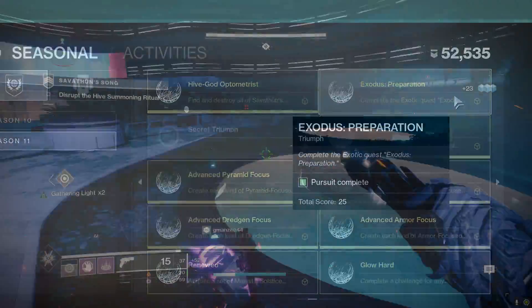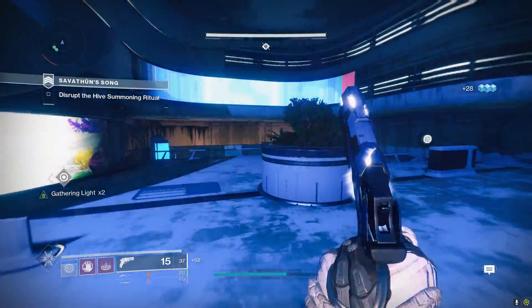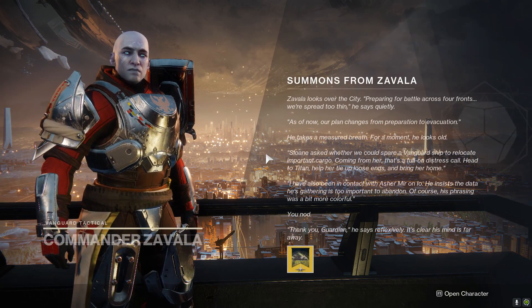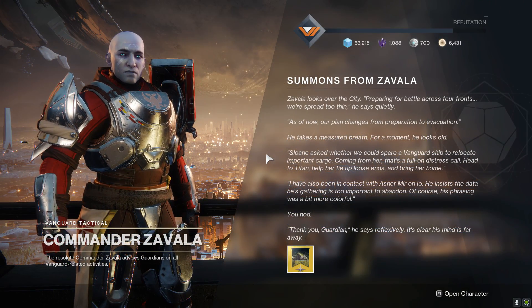If that is checked, or you have completed that pursuit, then you are 100% ready to start the Traveler's Chosen questline, which can be found from Zavala in the Tower. Talking to Zavala is going to tell you to go to Io and speak to Asher Mir.